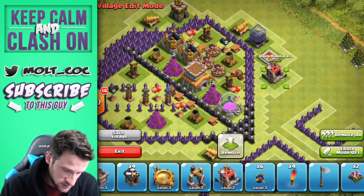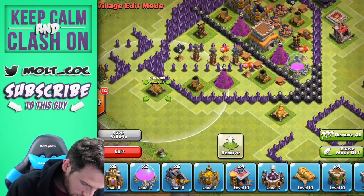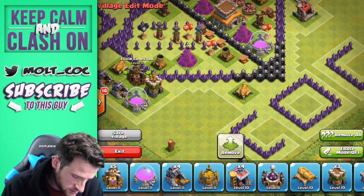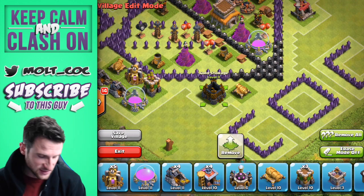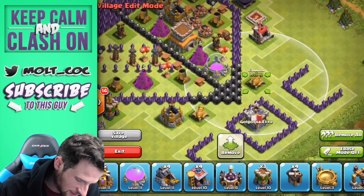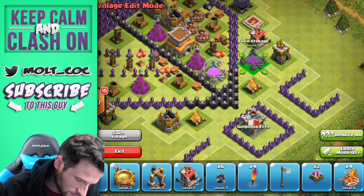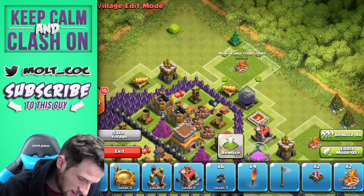My voice is all scratchy right now. We'll bring another cannon over here, another archer tower over this way, and try to protect all of these things with storages as a distraction for the troops. Obviously if they're using giants it's going to be a little different. We'll throw our clan castle right in there, another cannon right here, another storage up here, and an archer tower right out here.